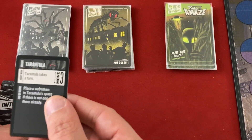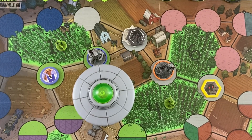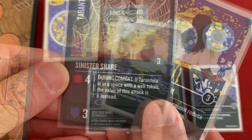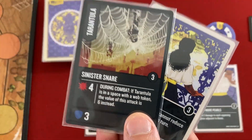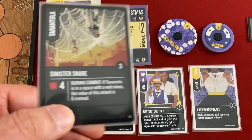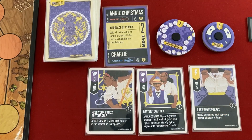Shuffling initiative cards — Tarantula goes first. He attacks Annie and she uses the two-defense-only card. Another brutal card — she's taking four damage because he's on a web. This might be the shortest playthrough ever. I need to get Charlie involved to take some damage for her.